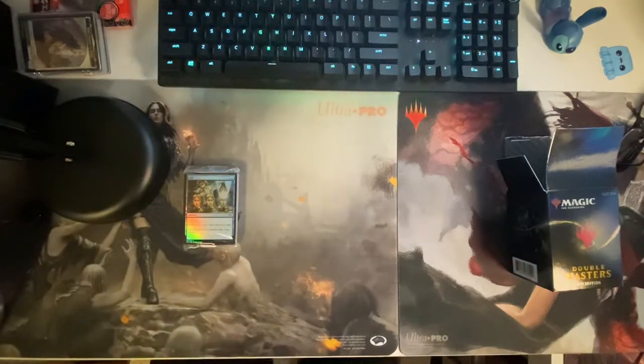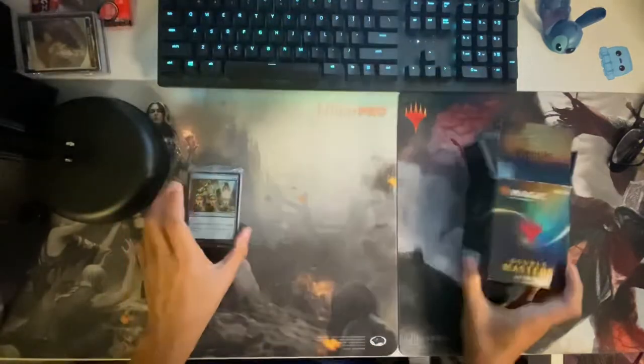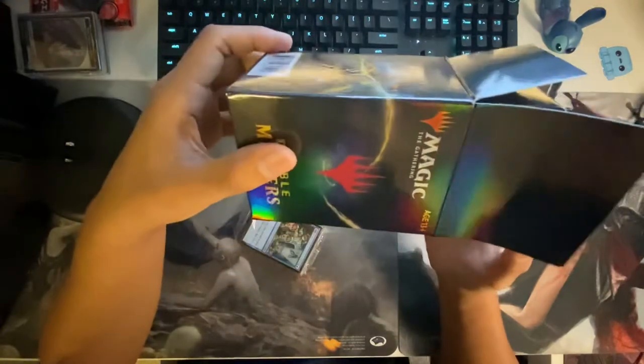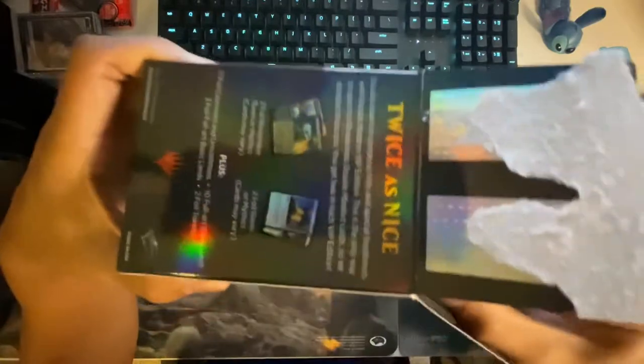Alright, we are going to open up Double Masters VIP Edition. It comes in a sealed pack — really just that pack on this stand, super wasted space but whatever. This is crazy because the box and everything is just foiled out. Let's check that out — that's pretty sick. This triangle thing is foiled out too.